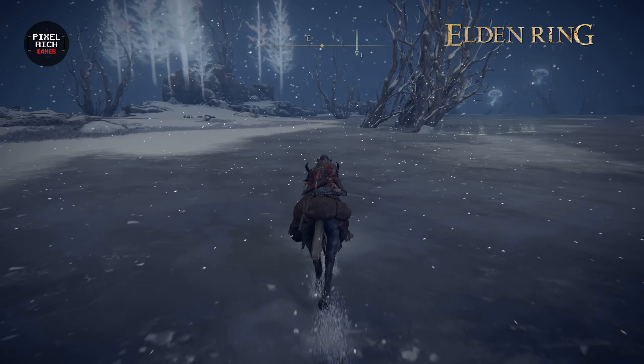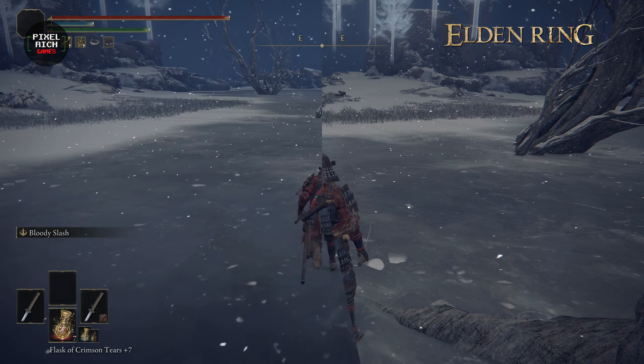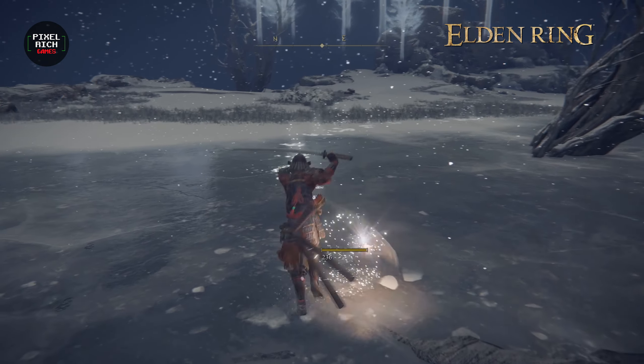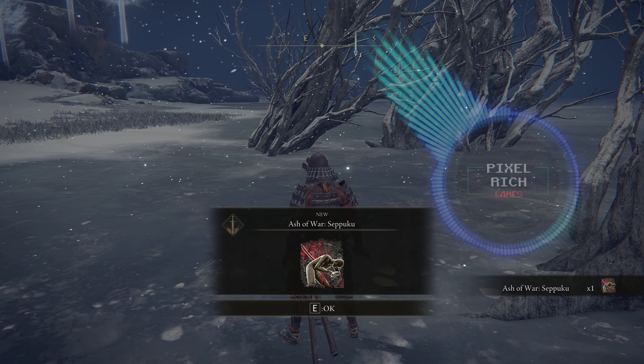Just look for Tinkerbell here, time your attack, and get Seppoku. Easy peasy. All right, that's it for me in this episode — I hope you find this short guide useful.